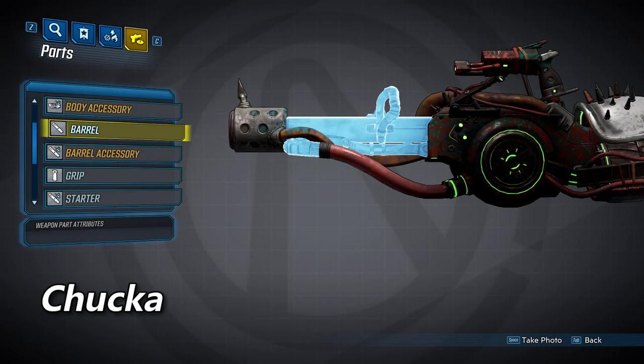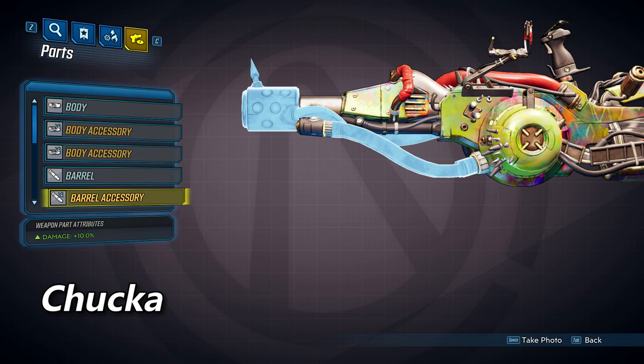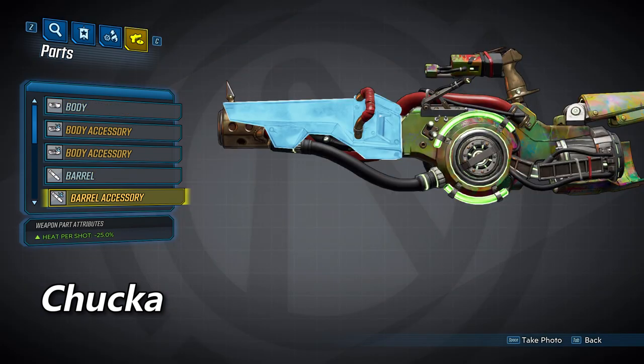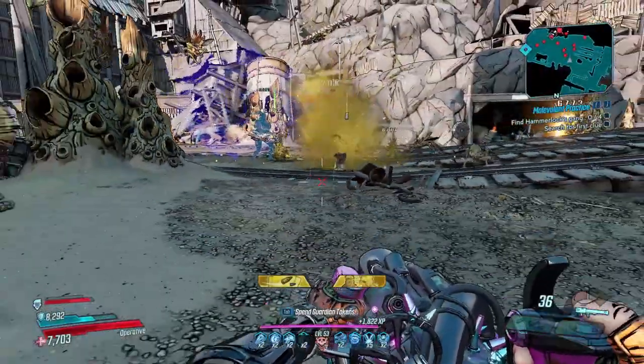Here's the Chukka Barrel, which can spawn with three unique accessories. The first accessory is going to increase your damage by 10%. The second accessory will also increase your damage by 10%. And the third one is going to decrease your heat per shot by 25%.